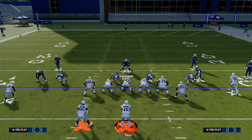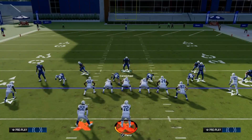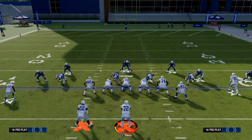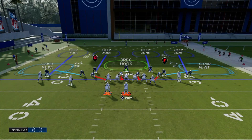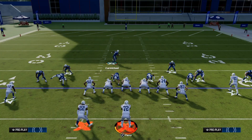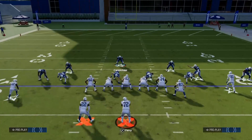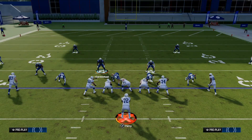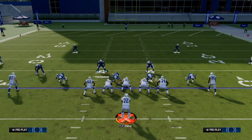Then you show blitz - as you can see, it brings those safeties all the way down almost to the line of scrimmage, almost in the box. You can actually manually move them into the box, which helps with run defense as well. After that, take your coverage adjustments, shade underneath, and then shade over the top. Shading over the top turns those hard flats into cloud flats, which helps a lot. Then take your user and blitz them for that extra pressure.